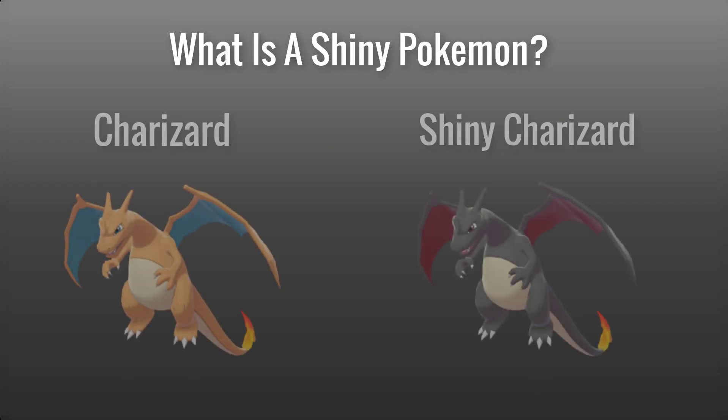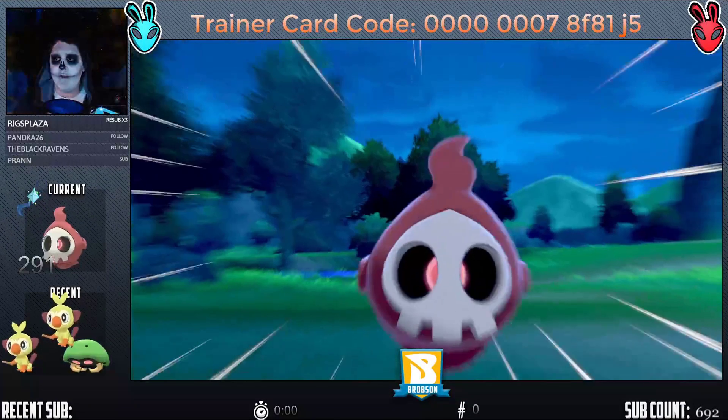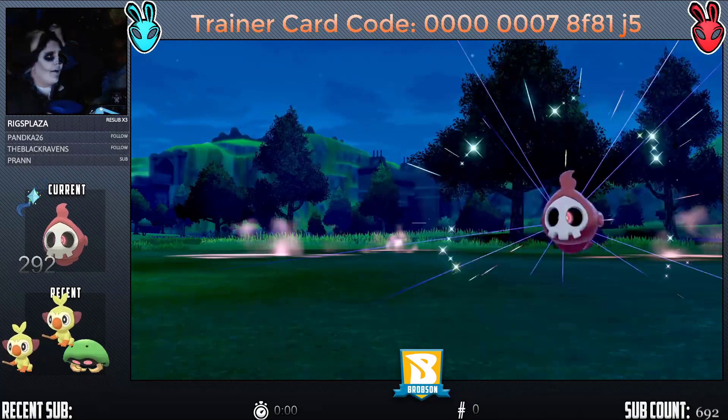For the uninitiated, a shiny is an alternate colored version of a Pokemon that has a very rare chance of being encountered in the wild. Every species of Pokemon has a shiny version, and they have the same stat ceiling and potential that the non-shinies have — they just look different and have a special sparkly animation each time they're sent out into battle. Rare, RNG-based collections are my favorite things to do and grind in video games, so shiny Pokemon are obviously my favorite part of the Pokemon franchise.